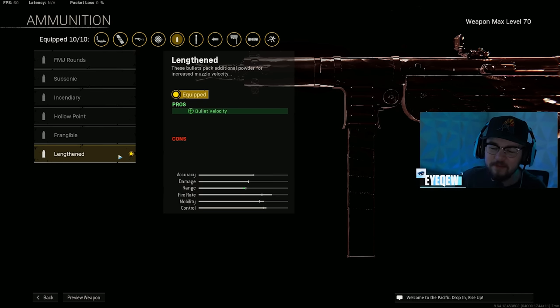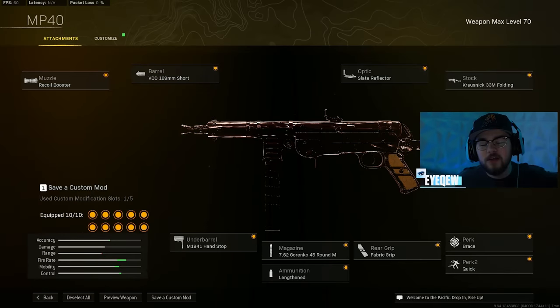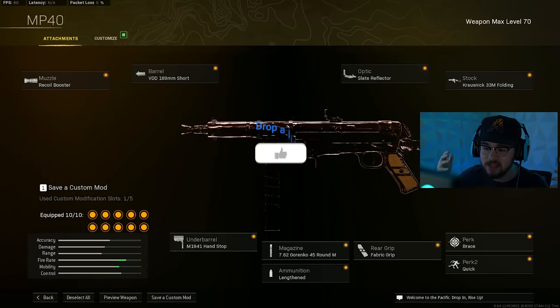Mixing with the barrel you have the Lengthened ammo type giving you even more bullet velocity, getting you close to hit scan. The Fabric Grip gives ADS speed, sprint-to-fire speed, and hipfire accuracy, making you a beam and more snappy. Brace for perk 1 and Quick for perk 2. Overall, this is my full MP40 build — in my opinion the best SMG this season after the update.